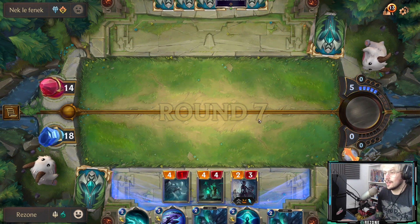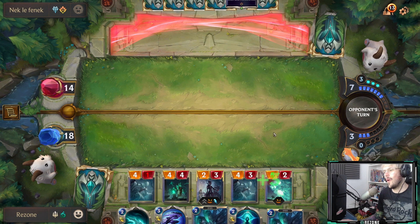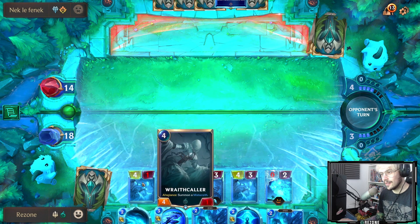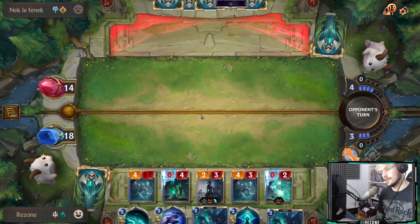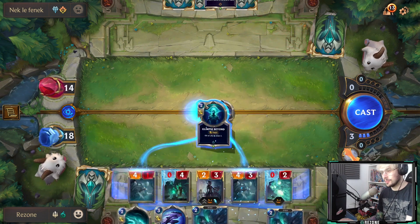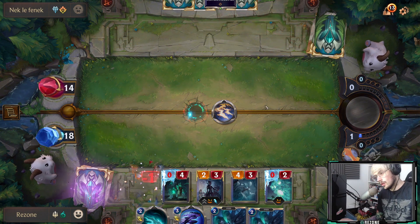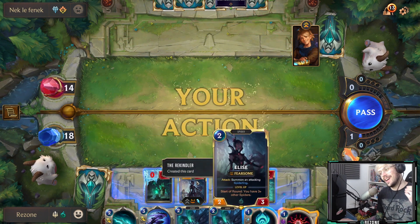I'm going to throw everything out. We have a Wraith Caller — if we summon a Wraith it's going to be a five-two. A five-two Wraith! We've got two Wraith Callers and a five-two Wraith. I'll get a Spiderling lane with Elise. He plays Harsh Winds — not a big deal, we're still going to do 13 damage here. He's not done yet. I thought he would have played that way sooner, but we are nullifying that completely — you'll soon see. Boom! Nice, we have six cards in hand.